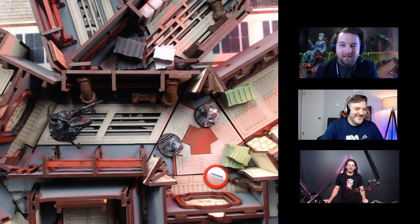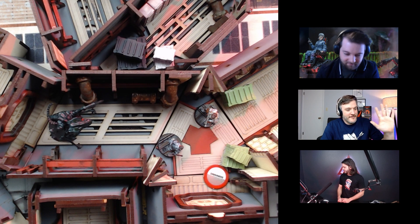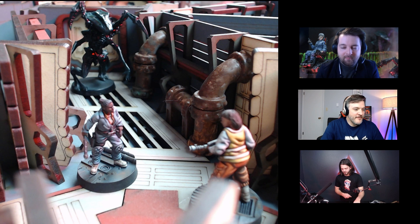Hey guys, welcome back. We're here to do a combat example. We've actually been playing a game and some combat is about to occur — some blood will be shed, it's going to get gruesome. Once again I am with Matt and Ben. As you can see on the screen, we've zoomed in here on this combat interaction. We have our lieutenant facing away from the xeno.